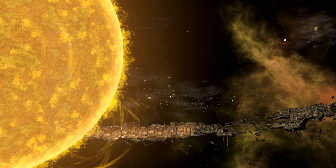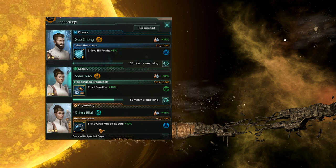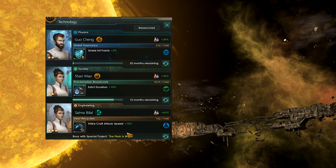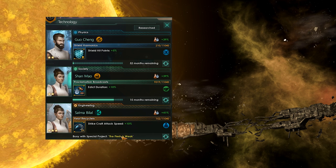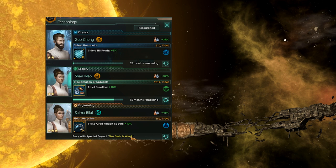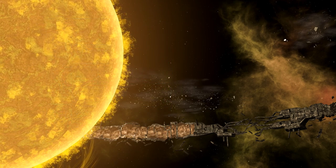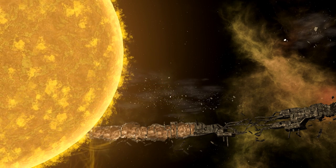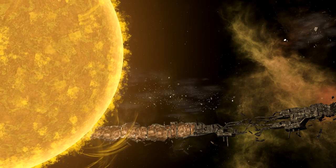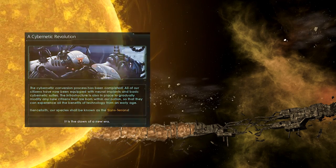Importantly, you will not be able to do any Engineering research while this project is running. Keep your population low, because unlike Gene Tailoring, you will not be able to gradually upgrade your population — it's nothing or everything, there is no middle ground. Once you've done this, you will trigger the Cybernetic Revolution Event where all your pops are automatically upgraded.